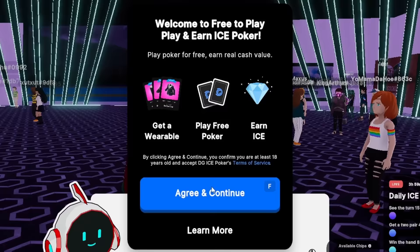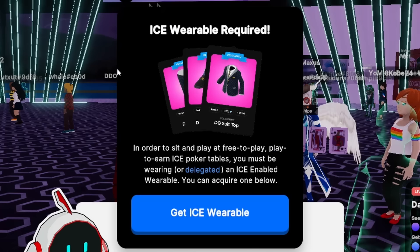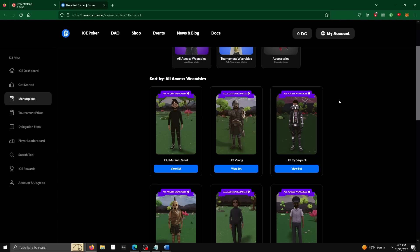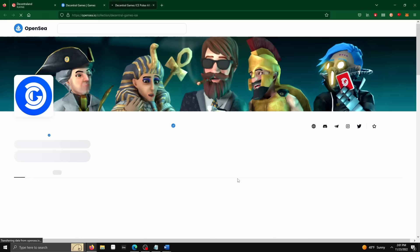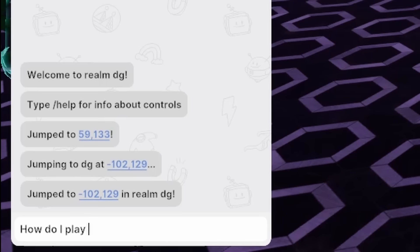The music kicks in at a volume loud enough to give you a concussion, and even the music seems to be affected by the poor framerate. A message appears: 'Welcome to free-to-play, play-and-earn Ice Poker. Play poker for free, earn real cash — just three simple steps: get a wearable, play the free poker, and earn ice.' After walking up to some tables, I'm given a prompt asking me to buy an ice wearable. Even in the metaverse, I'm being shamed for being poor. The cheapest wearable is an NFT for $250 US dollars.